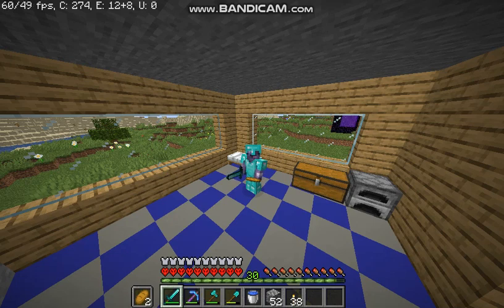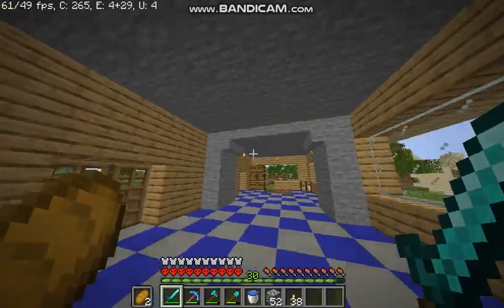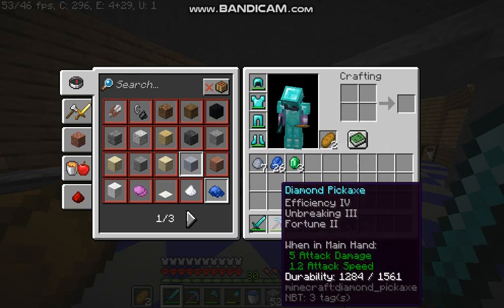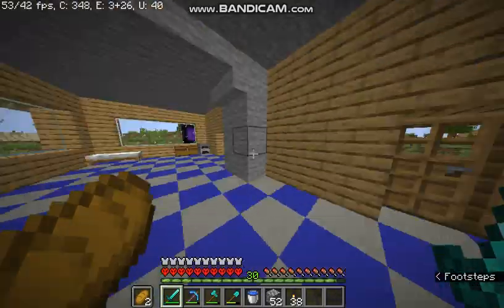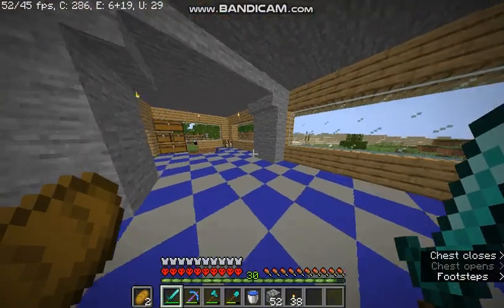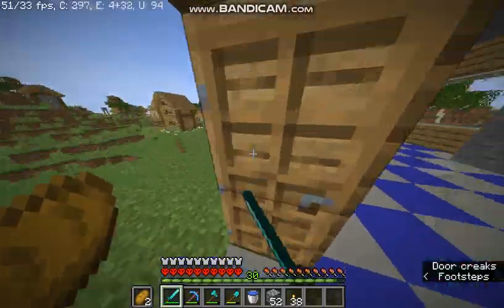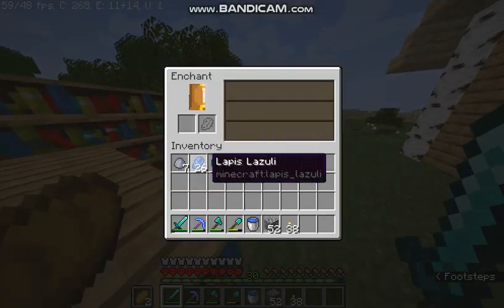Hello guys, we're back with another video. This will be Season 4, Episode 4 or 5 — I think it's 4. This video will just be enchanting all their stuff. I've already enchanted this and it got really good. I've also got a mending book, so that's good. I've got a mending villager and I'm trying to get a top-tier villager. Today we're just going to be trying to enchant everything.